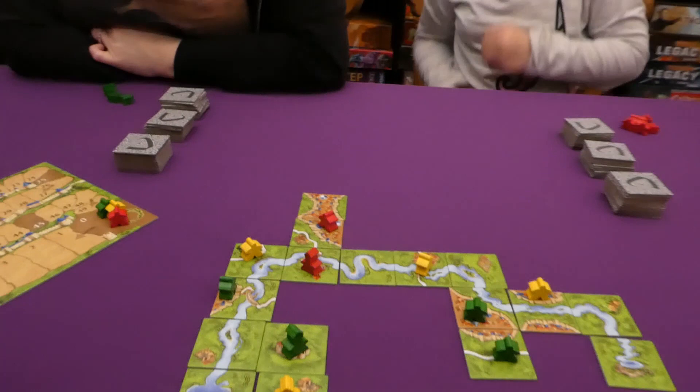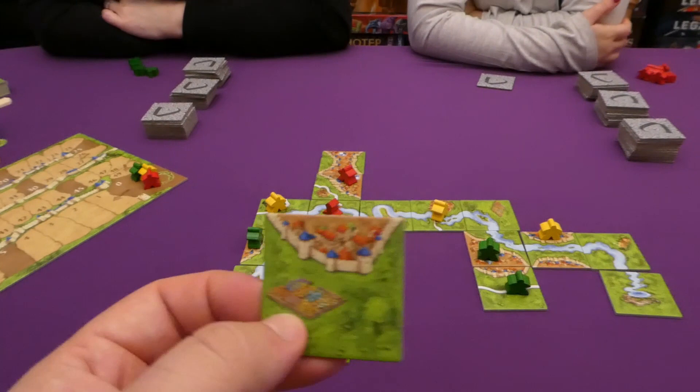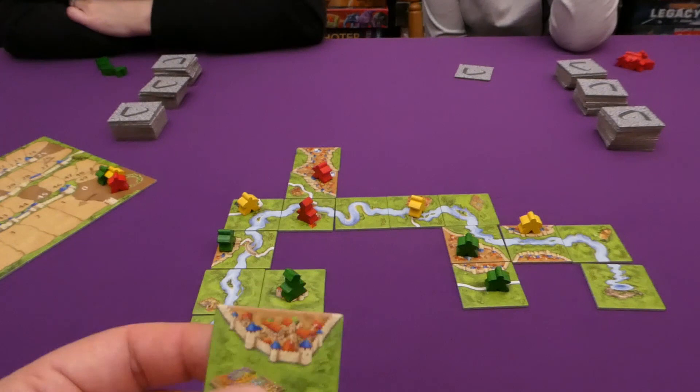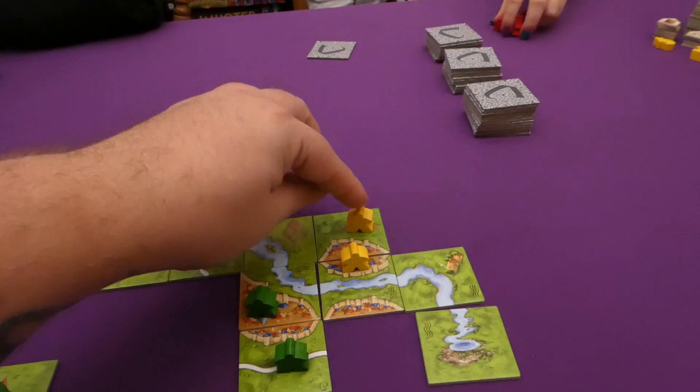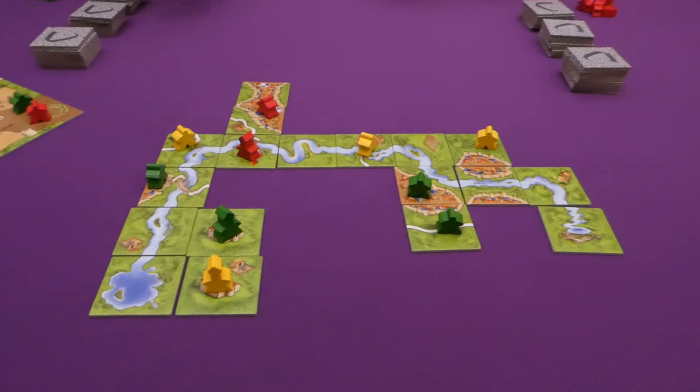Jess places her city tile and I place mine here, taking the garden and putting someone in it. I then score the completed city — that is four points for that city, so yes, I am in the lead. That will be the only time in this game that I will actually be in the lead.